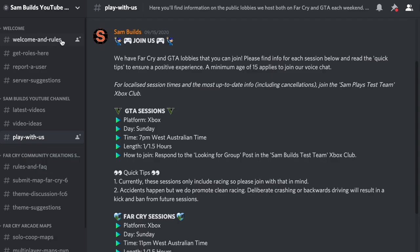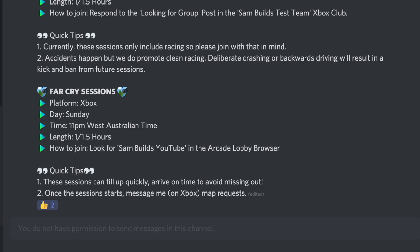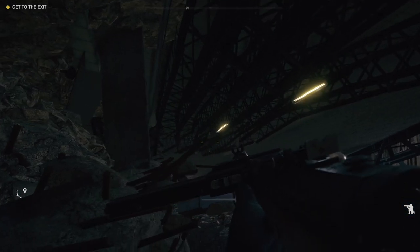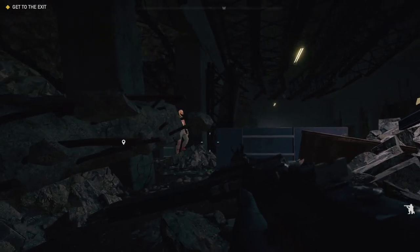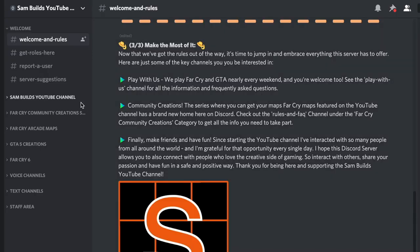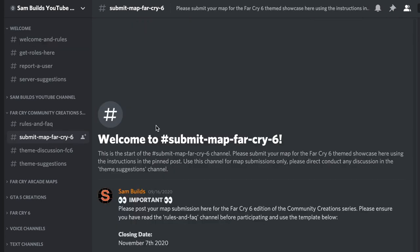The server has a whole range of sections where you can post your Far Cry maps, request collaboration partners, ask for technical help, and find more practical information such as how to join myself and other players in the Far Cry game. That brings us to the third and perhaps most important announcement — the community creation series will now be run through Discord. That means there will no longer be theme announcement videos. Instead, you'll be posting your map details on a dedicated channel on the SamBuilds Discord server.